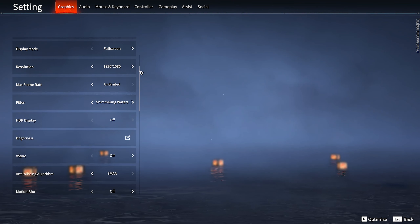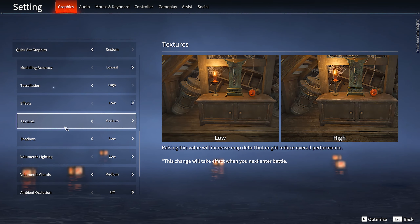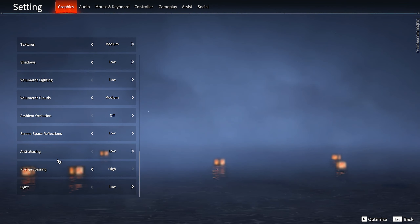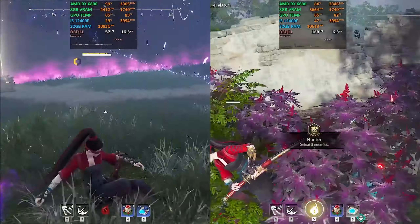These are all the settings that helped boost FPS — try them to see how much difference they make for you. With these settings you can execute more combos easily than before. Here is a quick side-by-side comparison of the highest and optimized settings — clearly, a huge FPS gap.